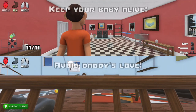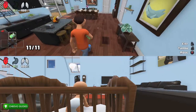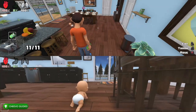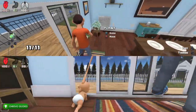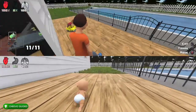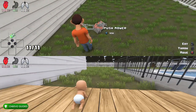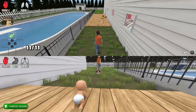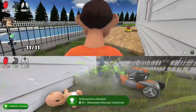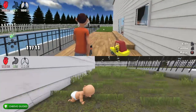Before doing the bleach, pills, or fruit, let's knock out the lawnmower achievement. With the second controller, take the baby outside first. Then take control of the dad, go around the house, grab the lawnmower, start driving it, and run it over the baby. This would be much harder without a second controller, but with it, it's quick and easy. The lawnmower achievement is worth 50 gamer score.